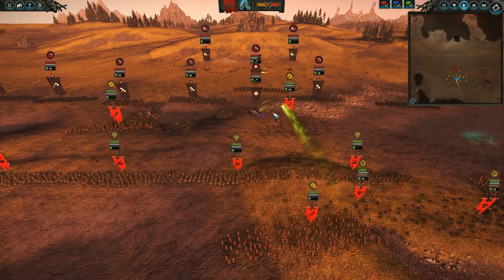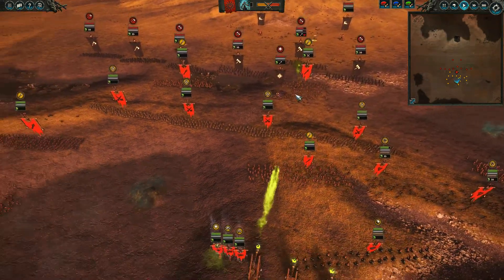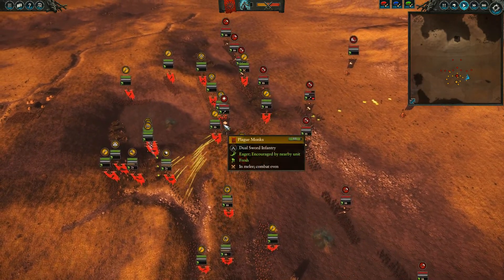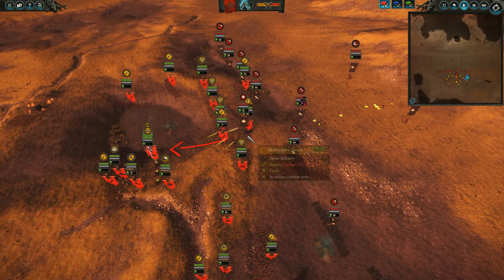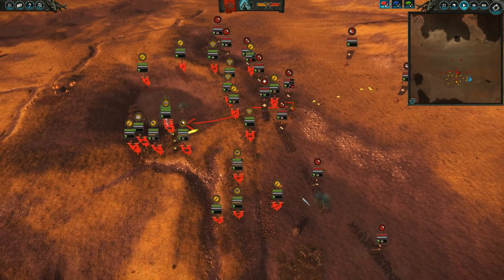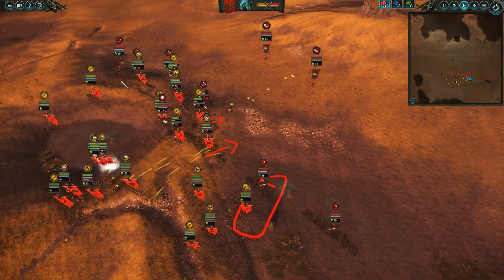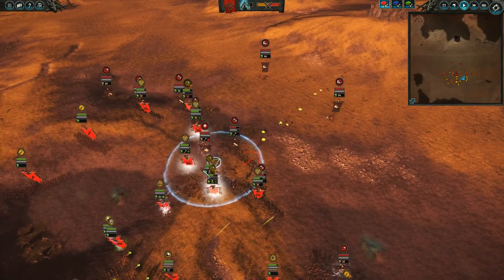I'm sending these Skaven Slaves with Spears to bother Sarthoriel. Sarthoriel just came up into the Plague Monks — I'll run away with him and send in my Clan Rat Spears. Skaven Slaves will be used to block around there. All his units are just coming in and I wasn't on top of my micro in this area, so I'll have everything else just charging, but I'm going to lose something due to not having my charges off on the right and left sides.